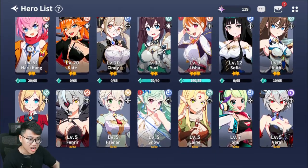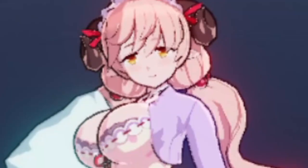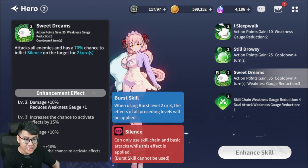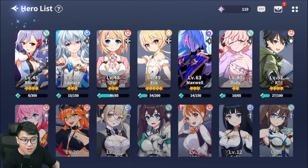But what about the 2-star characters? What are the good 2-star supports? In terms of debuff, this will be the best 2-star support. She provides speed debuff on the entire enemy team, silence debuff on the entire enemy team, and attack break on her skill 1. So she is a debuff powerhouse.